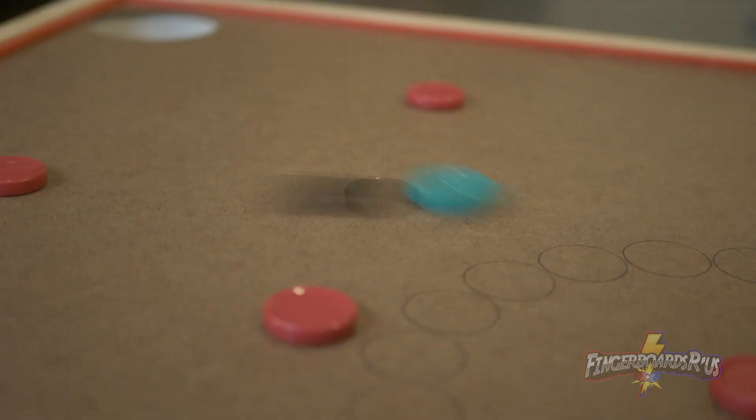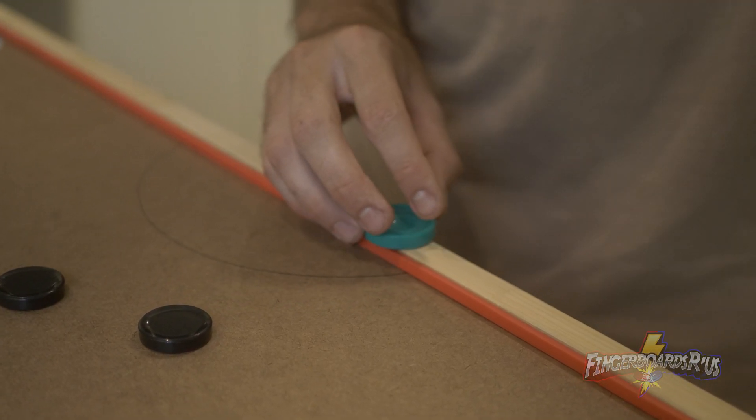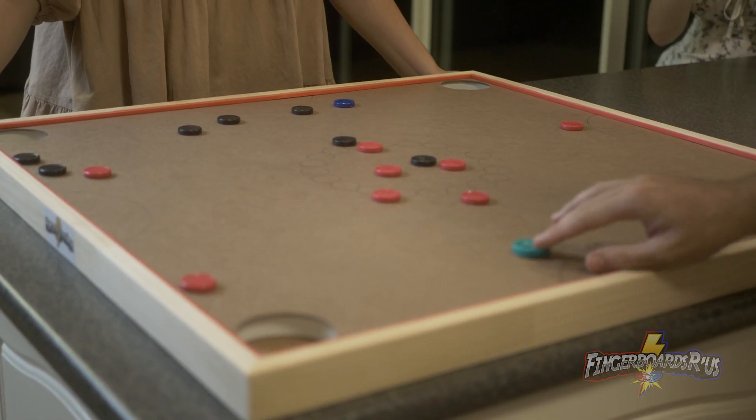If discs go astray, sometimes they do, place them in the centre of the board. Also make sure to keep your shooter off of the board when the other players are having their turn.